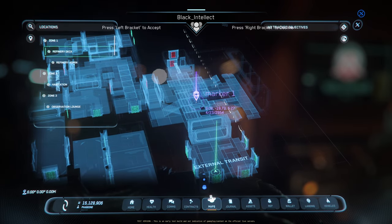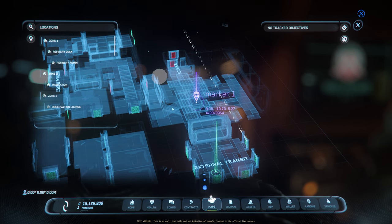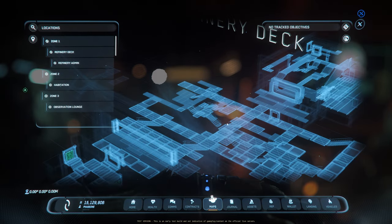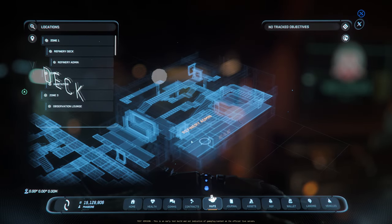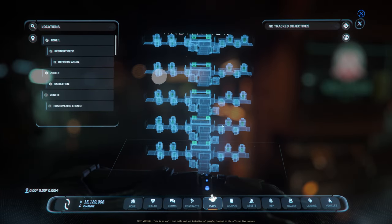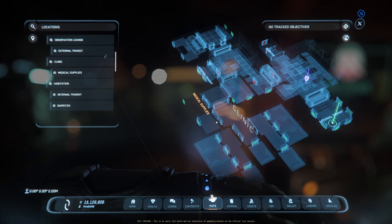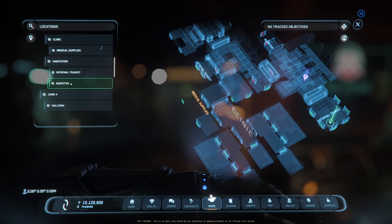Another thing to cover: once you hit the search button, it gives you locations. Within this facility you can check out different zones. Zone one is the refinery deck, there's the admin area within the refinery deck, habitations, and it shows you all locations within the space station.